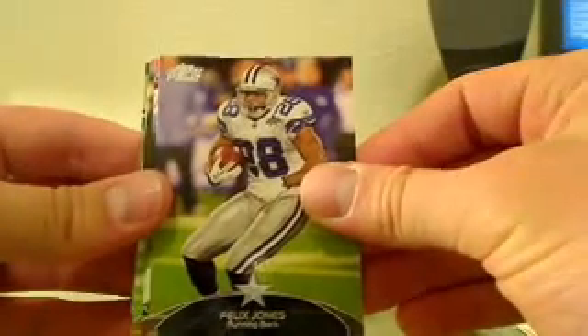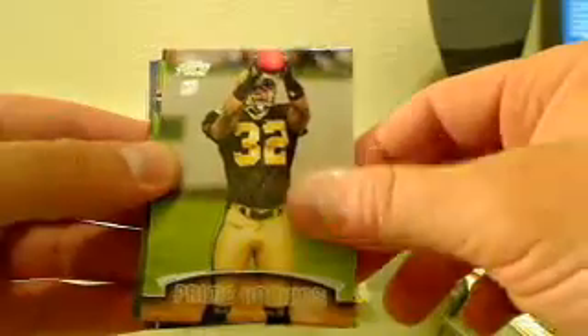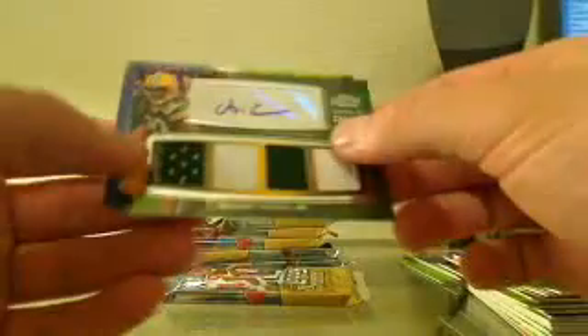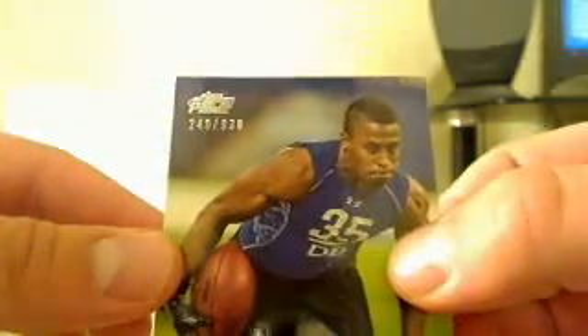That's pretty difficult to see since it's purple. We got Felix Jones, Larry Fitzgerald, Ray Lewis, prime rookies Mark Ingram, and Alex Green for the Packers — that's level six, 69 out of 515. Nice hit for the Packers! And Raheem Moore for the Broncos, 240 out of 930.